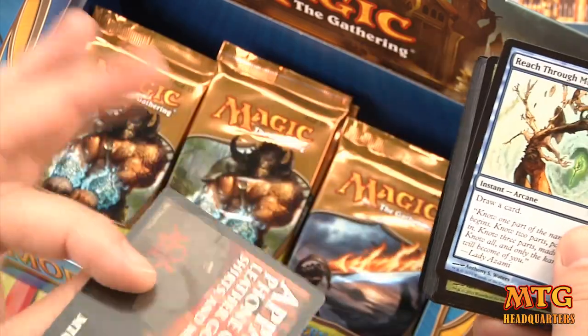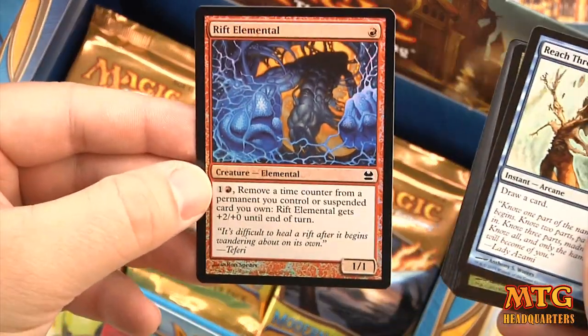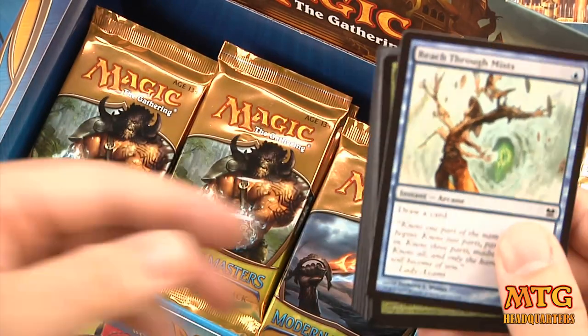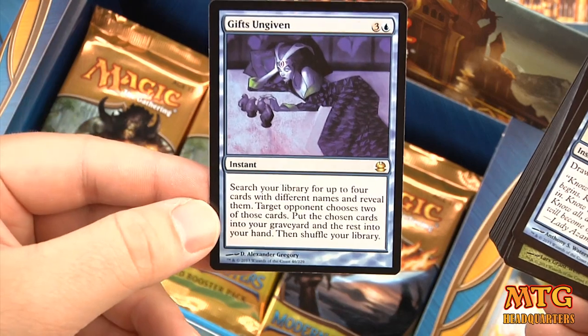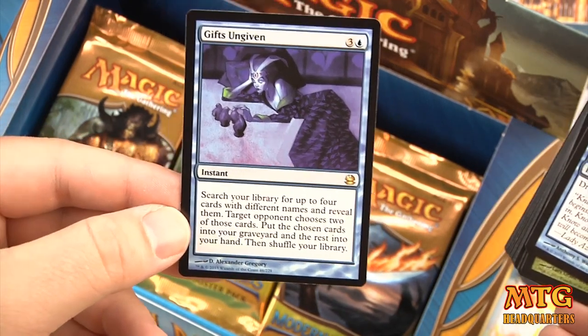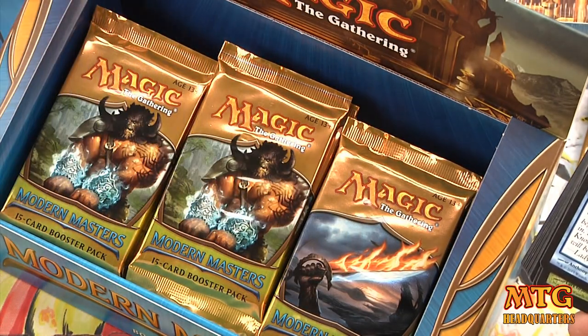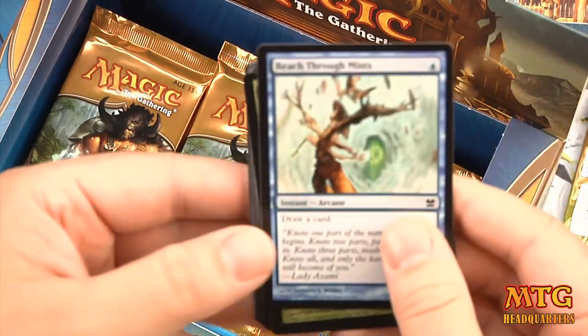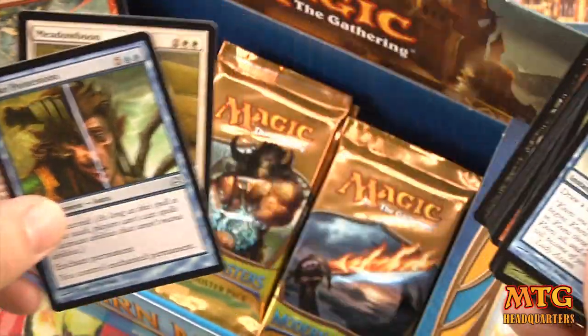Pack 3 — we have a token and a foil Rift Elemental. Our rare is Gifts Ungiven: search your library for up to four cards with different names and reveal them; target opponent chooses two, those go to your graveyard, the rest go to your hand. Uncommons are Take Possession, Meadow Boon, and Tar Pitcher.